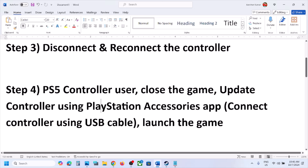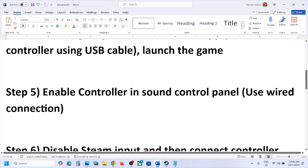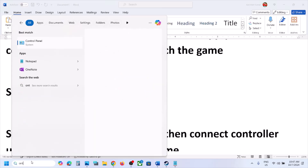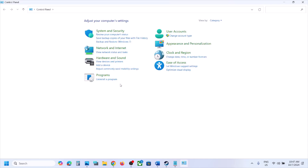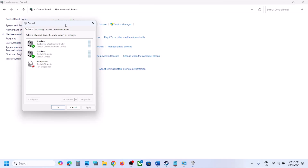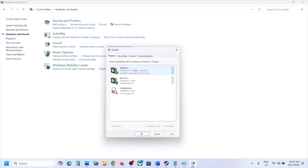The next step is to enable the controller in Sound Control Panel. If the vibration is not working in the controller, try this. Type 'Control Panel' in the Windows search box, go to Control Panel, then go to Hardware and Sound, and then go to Sound.